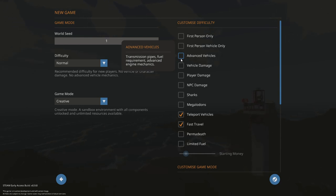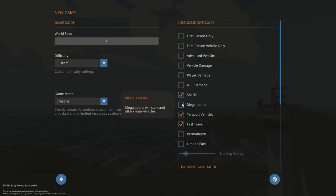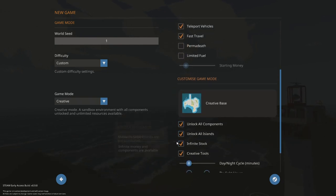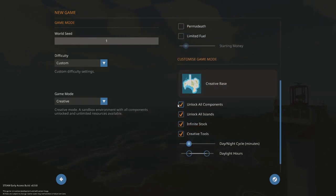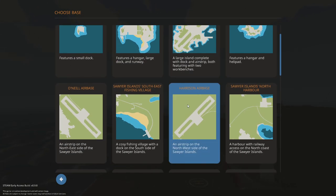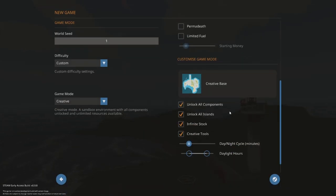If you want to turn on advanced vehicles, vehicle damage, player damage, and whatnot, then this difficulty will start to say custom. I'm just going to turn on sharks and megalodon for right now. We are in creative mode, which turns on all four of these buttons, but say you want to do creative without unlocking all the components — maybe you want to figure out how to unlock them in a creative environment. You can also choose a specific base you want to spawn in at.